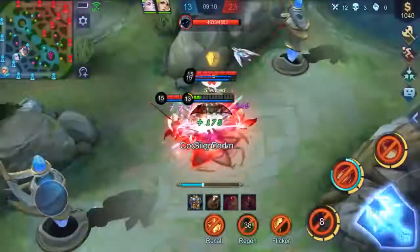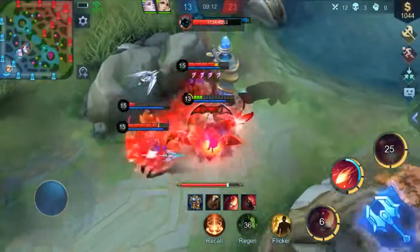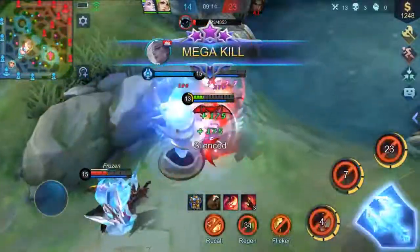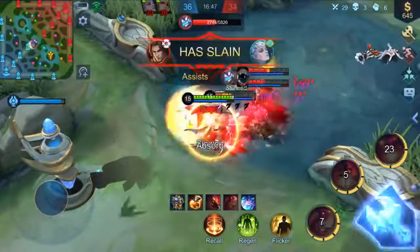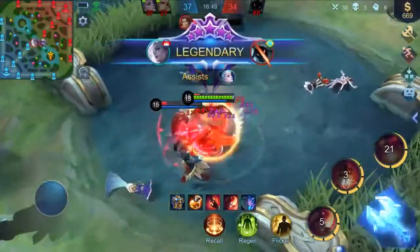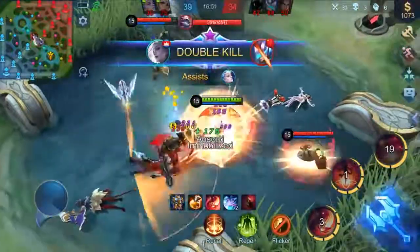This skill is a masterstroke in teamfights. Carmilla and her allies could deal massive damage once she chains her targets. It also grants crowd control effect to a control skill. With this skill, Carmilla and her allies should be invincible in a teamfight.